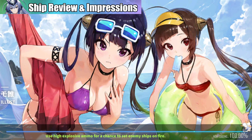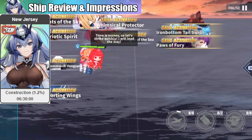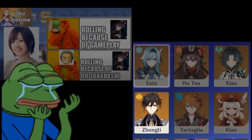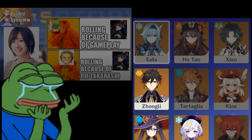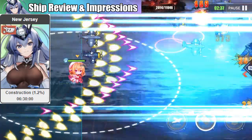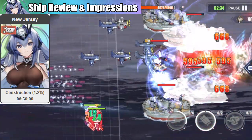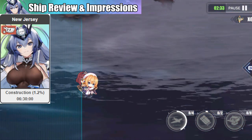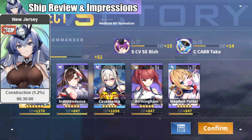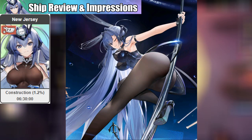We first take a look at our new UR ship, New Jersey. Similar to Shinano, we will have a pity system where you need a minimum of 200 pulls to get her guaranteed — at least no one will cry losing to a 50-50. Once you get her, make sure to take a screenshot and post it on your social media with the hashtag 'free to play, by the way.' And of course, having her is not enough — make sure to buy that skin.